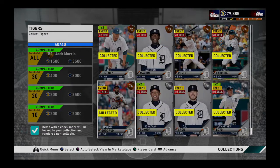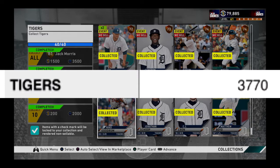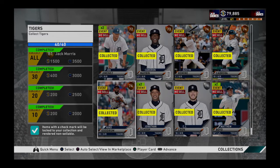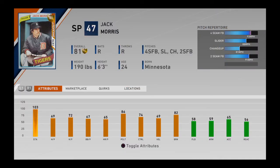Starting with the most cheap, it would be the Detroit Tigers. As you can see, I completed it. In this case it doesn't have a gold player. On the day of today, March 19, 2020, the total collection cost is 3,770 coins. It's the most cheap, and the reward is Jack Morris. He's not a good pitcher, but it's a start.